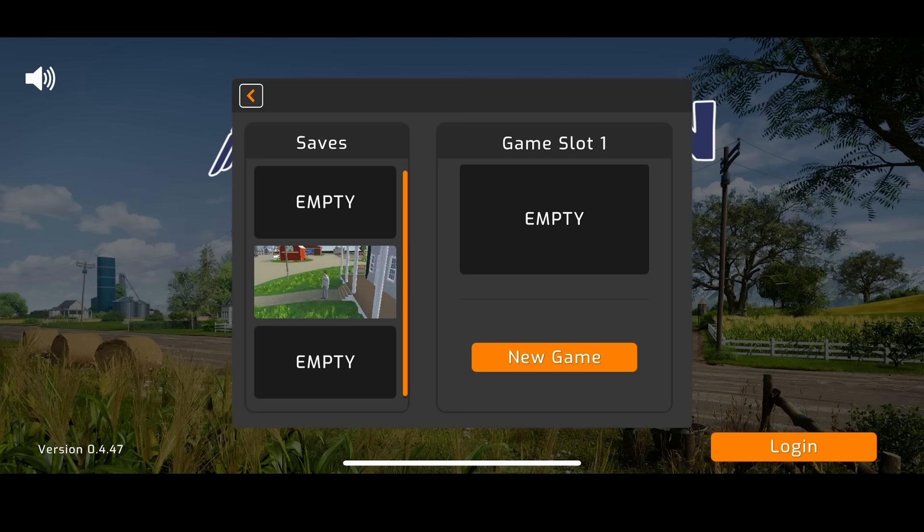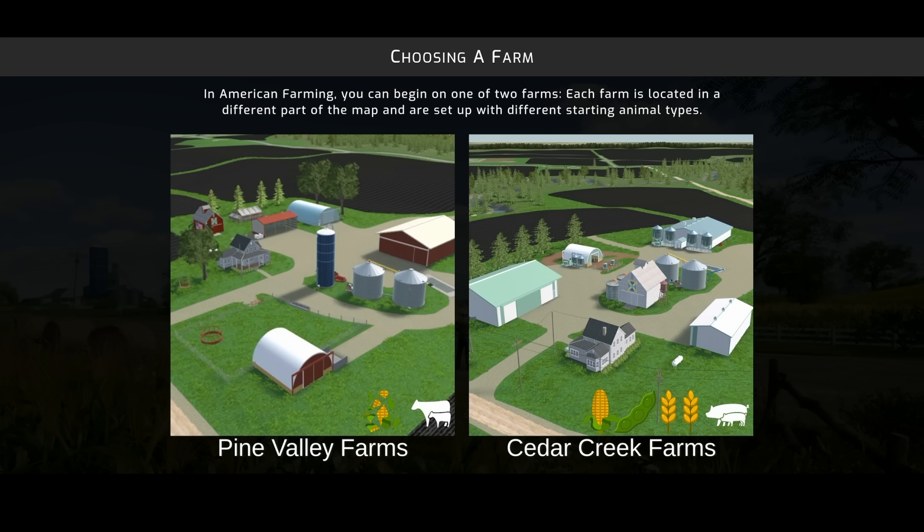I already have a second save set up and ready to go. I'm going to start a brand new save just to get an idea, and then I'm going to go through different equipment and different farms. First things first, we get to choose a farm — either Pine Valley or Cedar Creek.